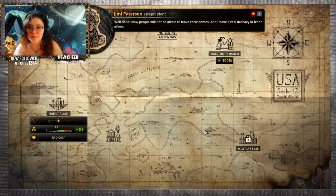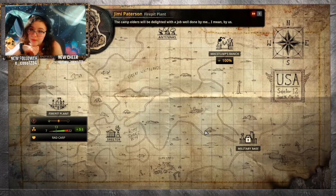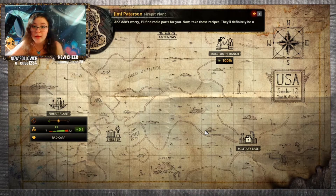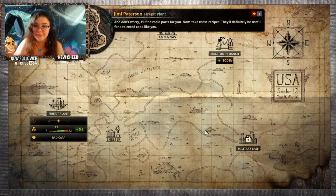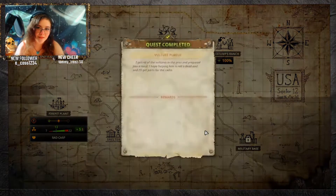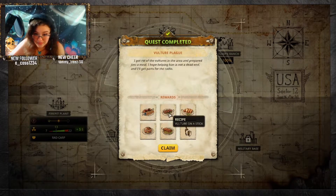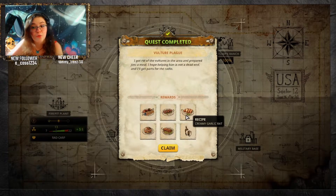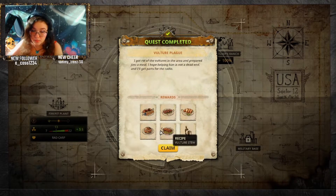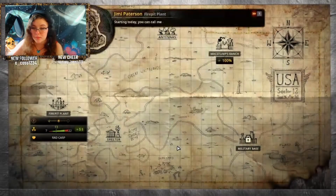Well done. Now people will not be afraid to leave their homes, and I have a real delicacy in front of me. The camp elders will be delighted with the job well done — by me, I mean by us. Sure. And don't worry, I'll find radio parts for you. Now take these recipes — they'll definitely be useful for a cook like you. We got meat plate, vulture on a stick, creamy garlic rat, recipe of simple burger, vulture stew, and unbreakable bottles. That is a good one to have — unbreakable bottles would be very helpful.